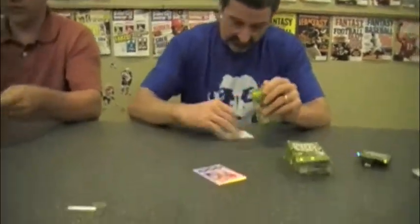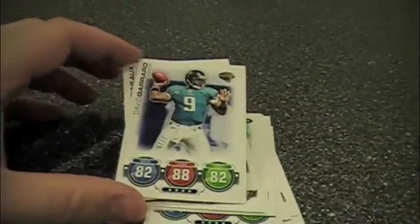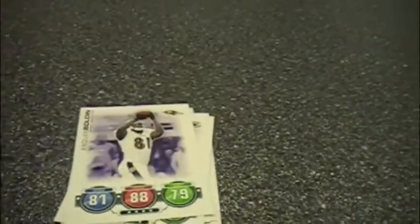Step two: flip a coin to see who goes first. Step three: pick your starters. The player on offense places one quarterback and three other offensive players face down on the game mat.